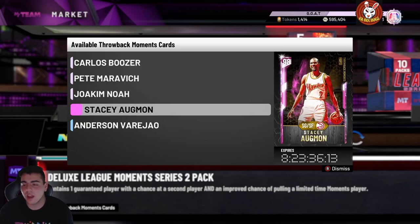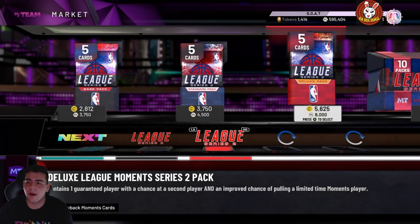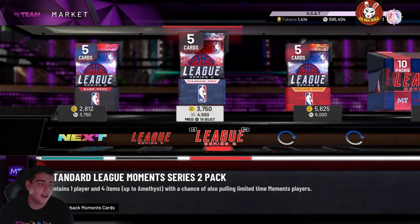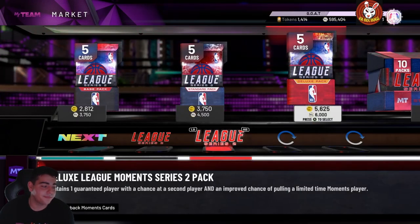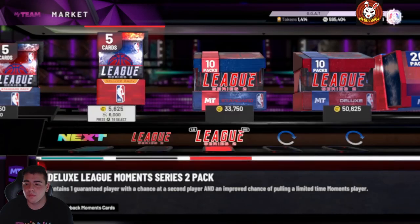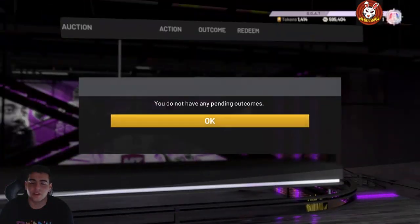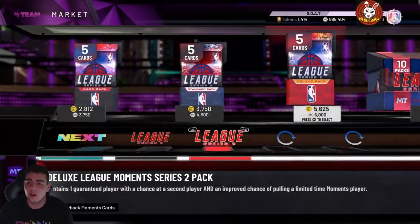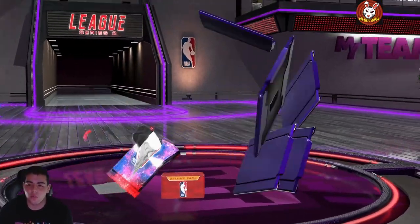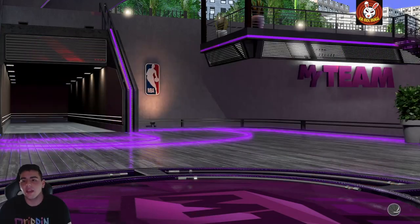If you guys want to sell or buy MT, make sure to hit me up on Twitter or Instagram — links in the description. Today we got some pretty bad packs but we're gonna pop them anyway. Wish me luck — we just want to pull some opals. We're gonna pop about 100k worth, which is about 20 packs after all the quick sales.